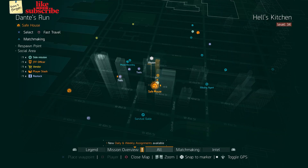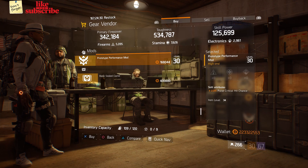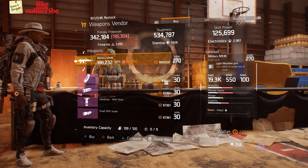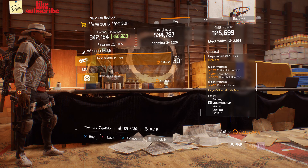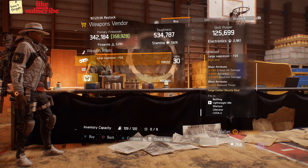For our next gear items, head over to Dante's Run. Here the gear vendor has a prototype performance mod with 2% pulse crit chance. For our next gear items, head over to Wolf's Den. Here the weapons vendor has a military MK46. And also here we got a large suppressor FDE with 18% crit hit damage, 2% accuracy, and 5.50% hit shot damage.